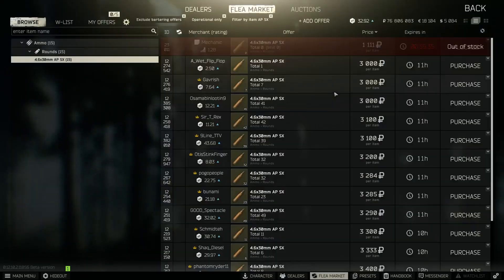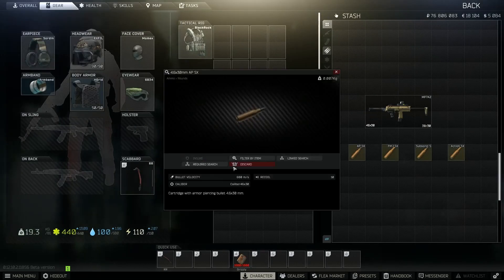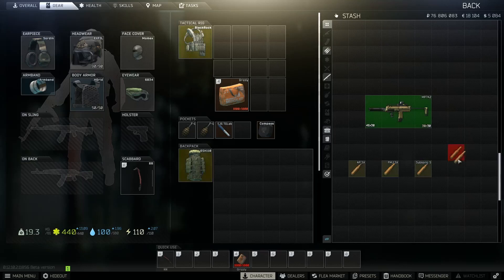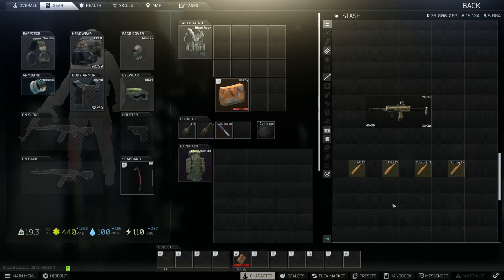Last up is AP SX, coming in at around 3,000 rubles if you don't have Mechanic level 4. It has 35 damage but a high penetration of 53. So my priority order would be: AP SX first, then FMJ SX, then Subsonic — and I really wouldn't recommend Action SX unless it's your only option. I personally opt for FMJ SX since I can get it cheap from Peacekeeper.